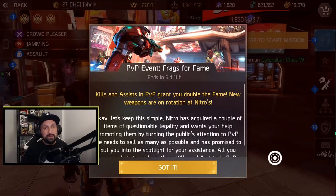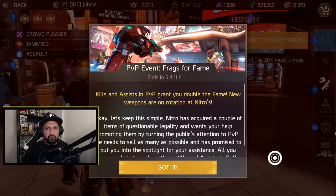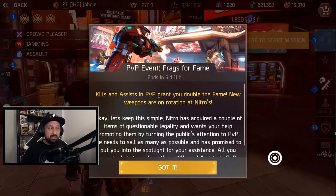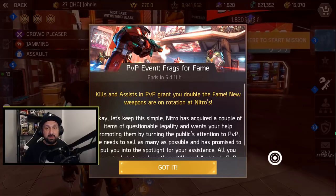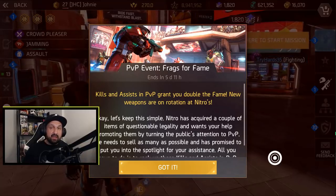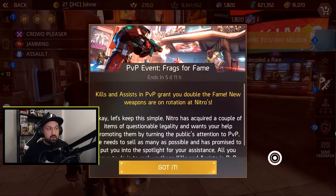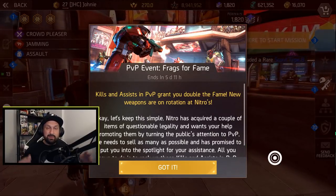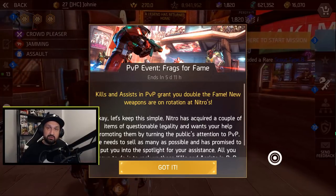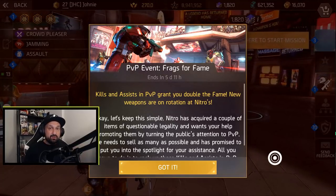First of all, we have a new PvP event this week. And that was a pretty big disappointment in the community, on the social medias. What the hell is the event? What do you have to do? It's pretty much nothing. All you got this week is extra fame for playing PvP — double fame for kills and double fame for assists. Positive is it's always good to have extra fame if you're trying to unlock perks on your item. But there's no missions, no play this way or that way, no do this or that and get extra war points. I kind of missed that part in the previous PvP events.